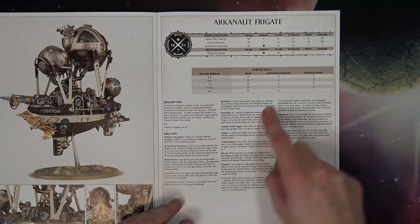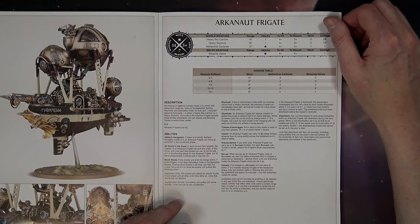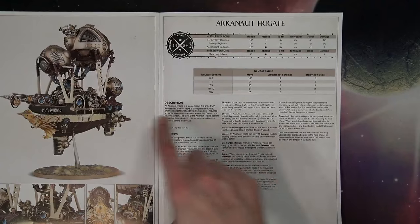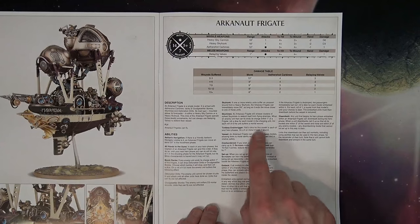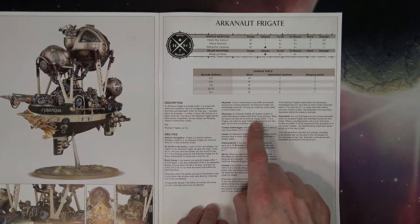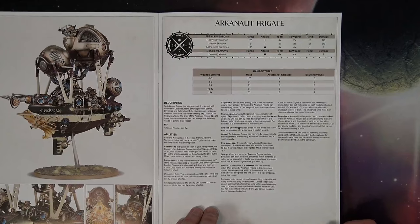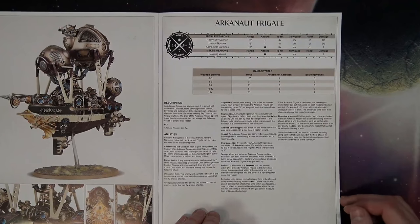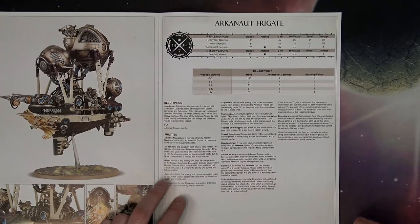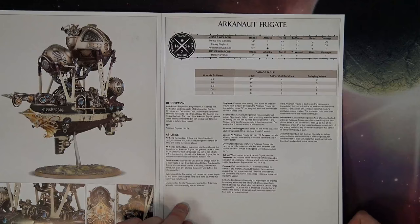The Skyhook itself: if one or more enemy units suffer an unsaved wound, the Arcanaut Frigate can immediately move D6 inches, as long as it moves closer to one of those units — it wrenches itself in toward that unit. And when an enemy unit that can fly ends its charge within one inch of a frigate, roll a dice for each model in the charging unit — on a roll of six, that unit suffers a mortal wound. They do have the Tireless Endrin Rigger: roll a dice in each hero phase — on a four or more, it heals one wound.